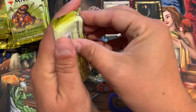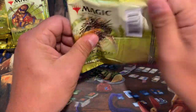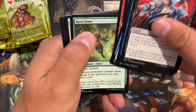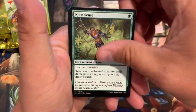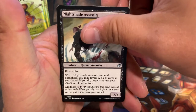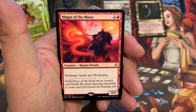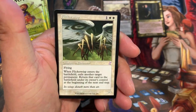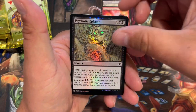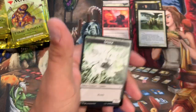Nothing crazy yet, it's early. Here we go: Keen Sense, Outrider, Nightshade Assassin, Magus of the Moon, Flicker Wisp, and a foil common — Psychotic Episode. Man, that's a cool looking card.